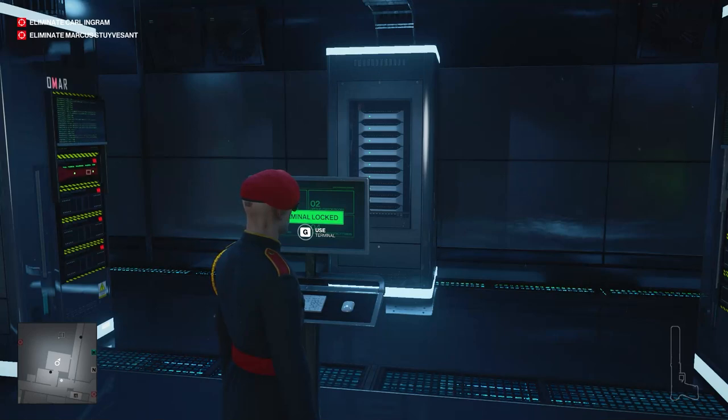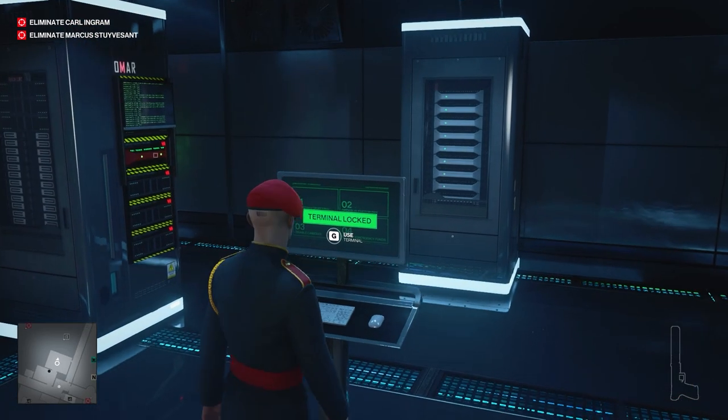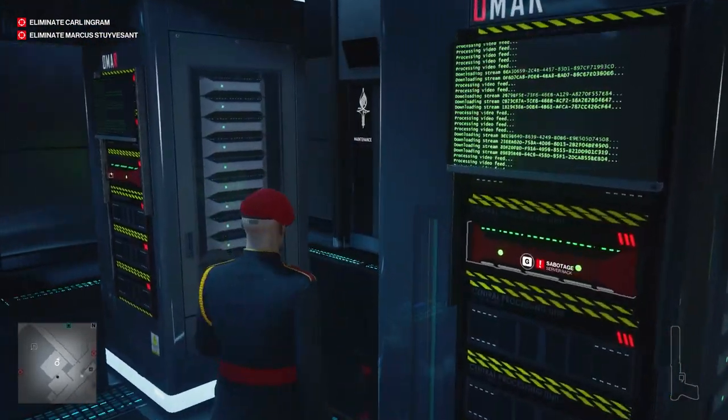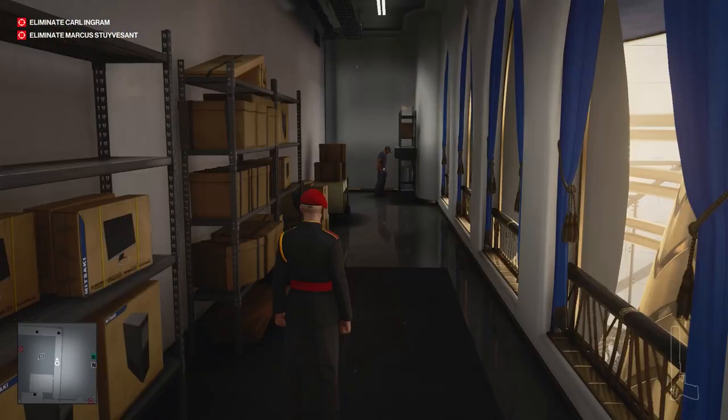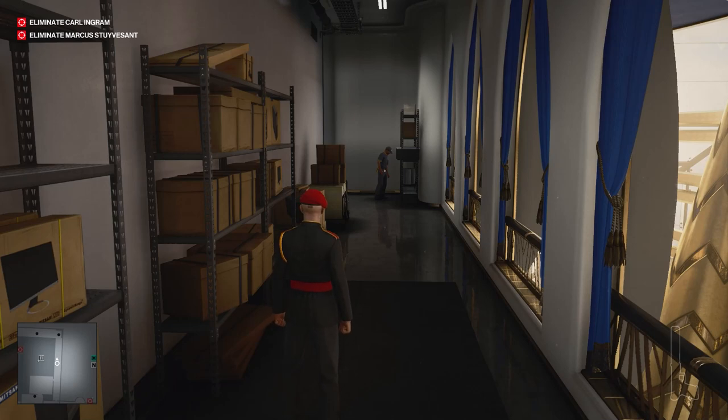Hello everyone! In order to acquire admin privileges for the On Top of the World mission once you reach the server room, before you access the terminal, you're going to go out this door to the right. The reason we're doing this is because there's an employee back here that has a card that we're going to use to swipe on a key card before we actually try to sabotage one of the terminals.